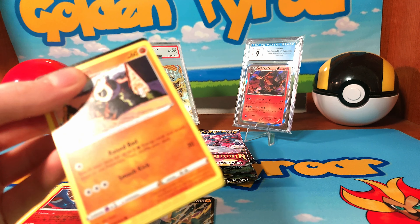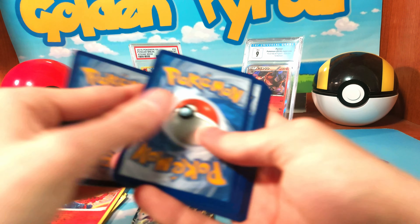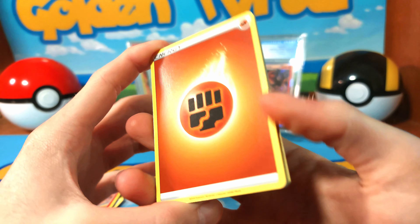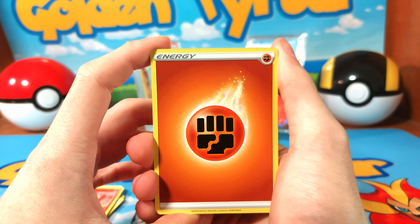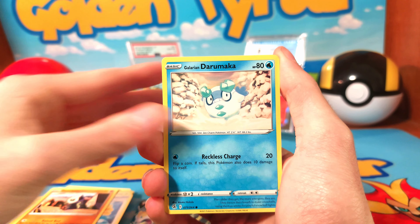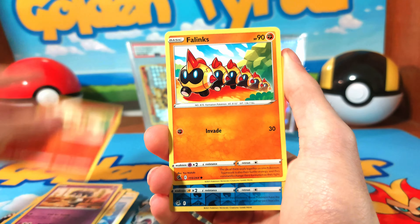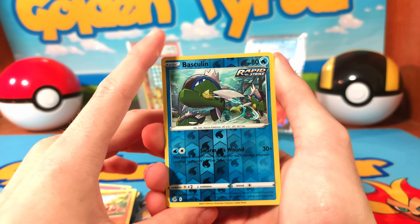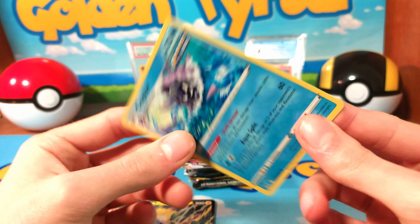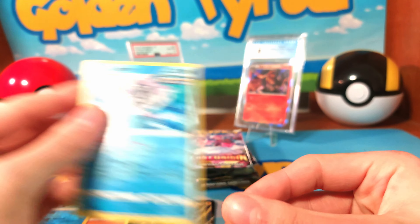I did buy this from a Walmart a little while ago, so it has been sitting in my collection since December. These cards do feel a little rough on the edges — I mean, that could be for any reason, but I'm not 100% sure. We have a Glaring Daramaka, Growlithe, Phalanx, and a Cloister, but why do they feel so rough on the edges?